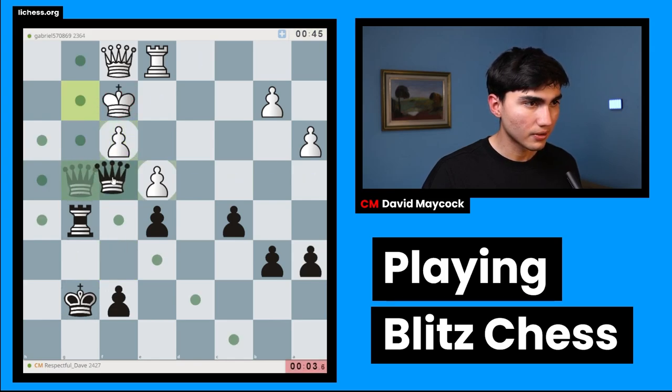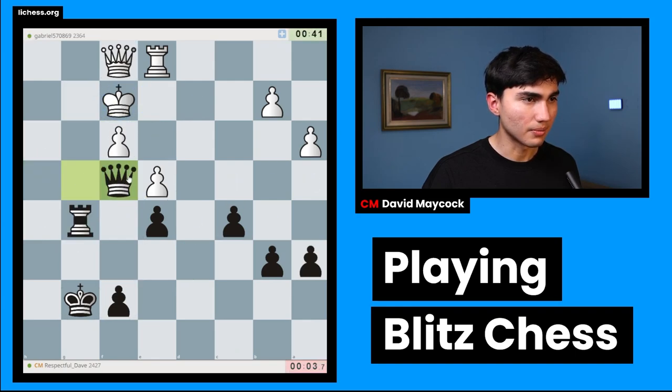I'm playing very poorly. I'm going to go queen f4. Oh my goodness — I thought my rook was on g6. That's not good.